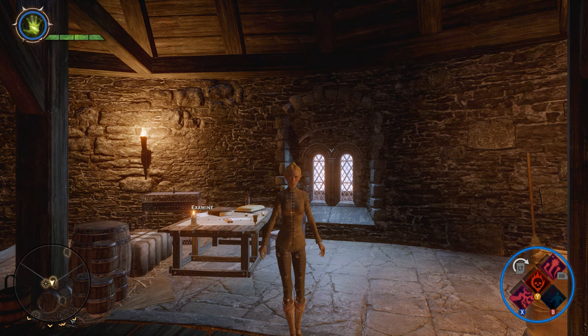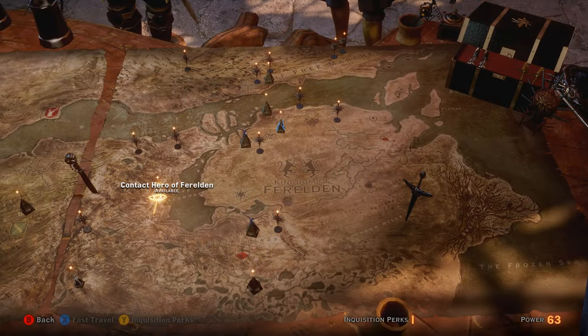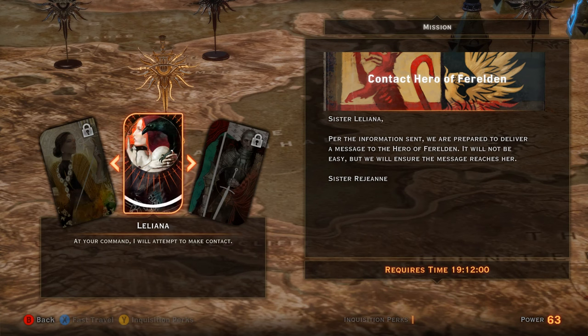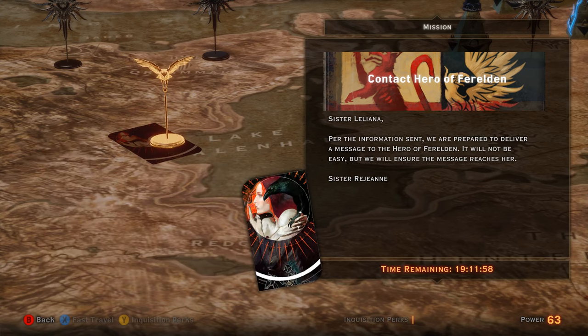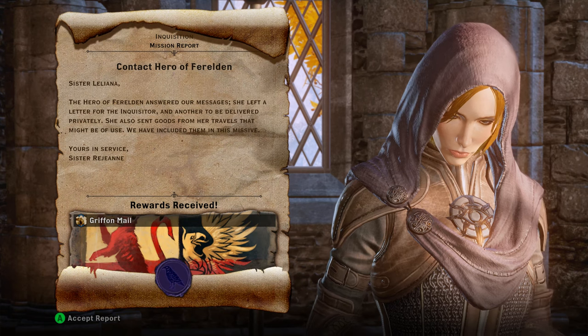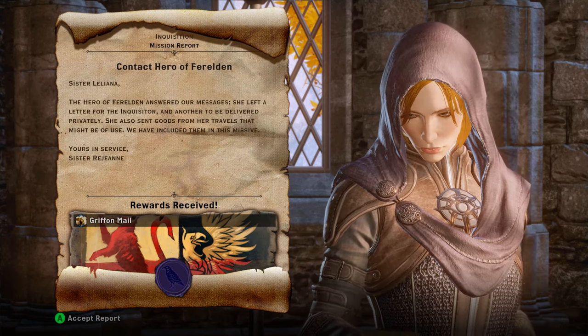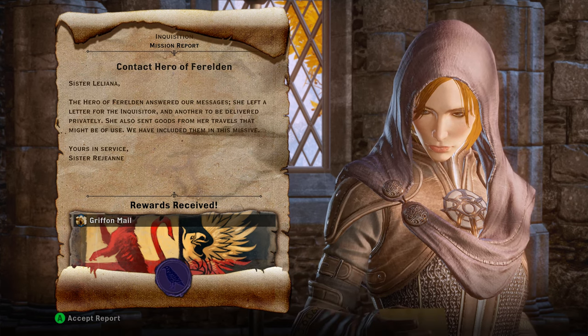So now we're at the war table. Here's the operation: 'Contact the Hero of Ferelden.' You can see that Leliana is the only one who can participate in it, and it is a 19-hour, 12-minute mission — at least it is for me. We'll go ahead and select that, come back once it completes, and check out the rewards. And there it is — we've contacted the Hero of Ferelden and received our Griffon Mail schematic.